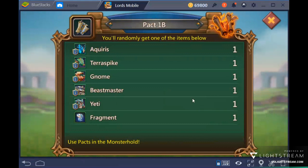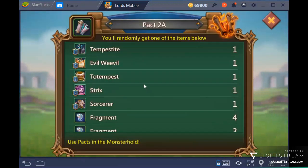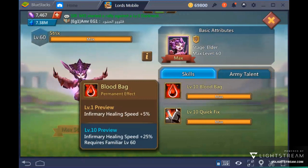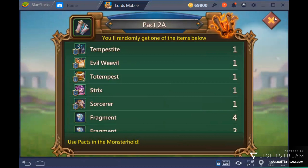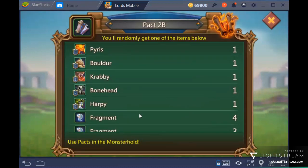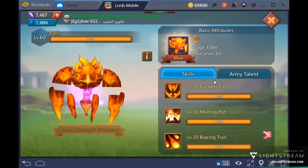That free Brave Heart means free speed ups or hero medals. The rest of Pack 1B is not that interesting for account development. Moving to Pack 2A, Strix is the best familiar to focus on because she gives infirmary healing speed — you will save a lot of gems and speed ups healing your troops after your reinforcements get hit.